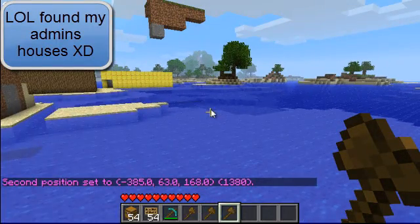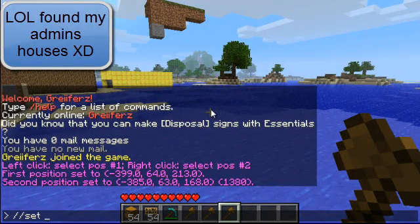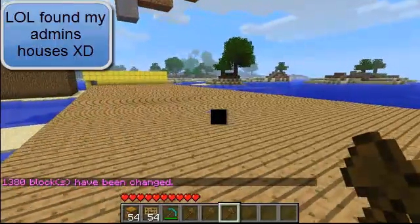Now if I want to add blocks, I'll just click set, and then I'll put wood. And it just added all this wood.